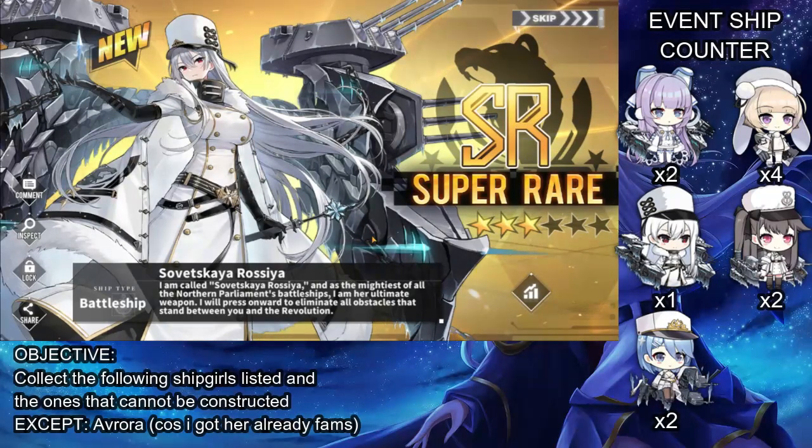Three daily polls, let's see if we can get her. I have bullets in the dock. Let's do six more pulls and see - we probably might get Rossiya. I'm excited. Oh my gosh - Kaga, Tennessee - Soviet Russia! Soviet Russia! Sovetskaya Rossiya! She said: I am called Sovetskaya Rossiya, the mightiest of all the Northern Parliament's battleships - I'm her ultimate weapon. I will press onward to eliminate all obstacles. There's a revolution!